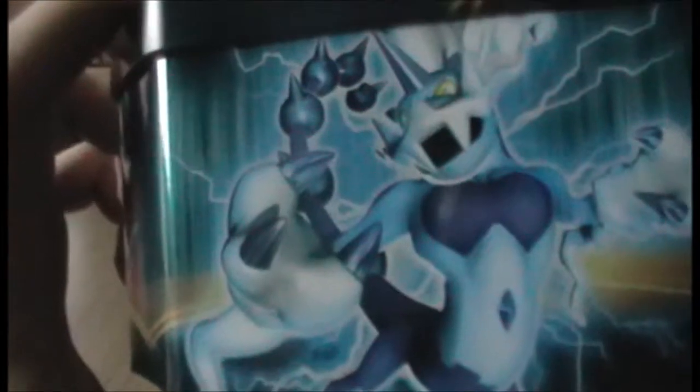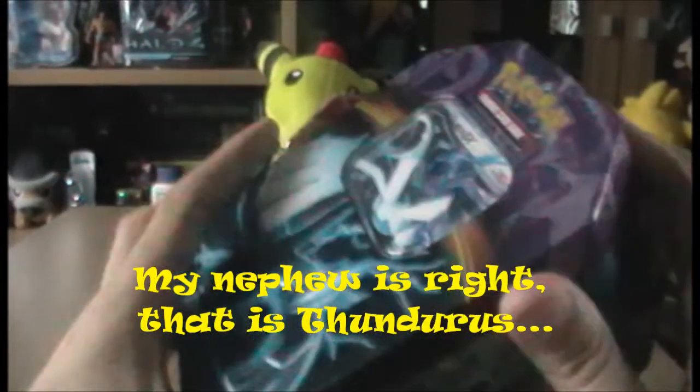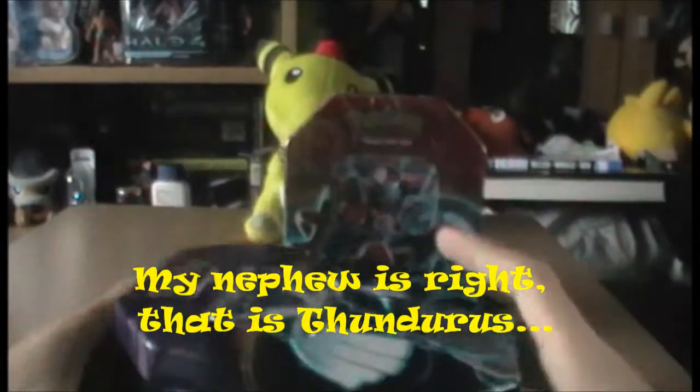On the side there is Deoxys, Lugia, and — we were both wrong — it's Tornadus. Tornadus is the normal and flare one. Thundurus is the green one. Anyway, with that we'll have a very quick look at the EX card.